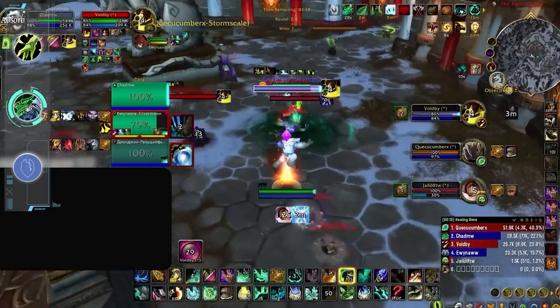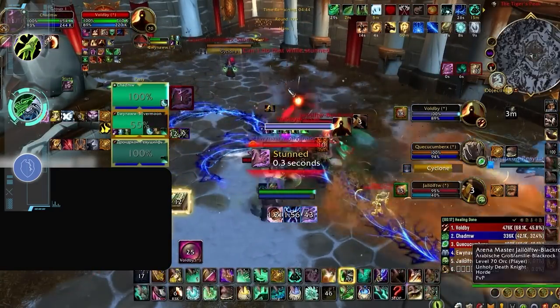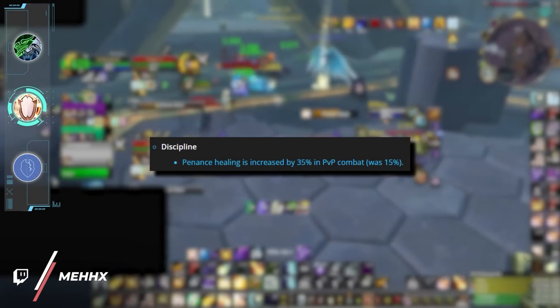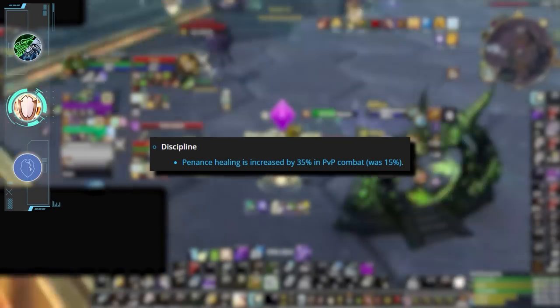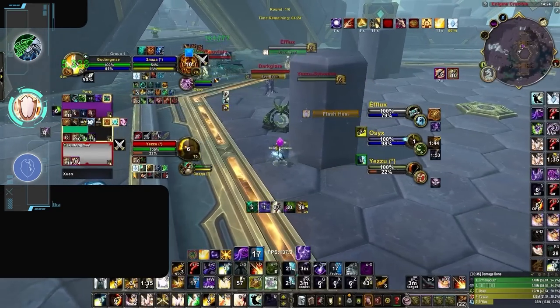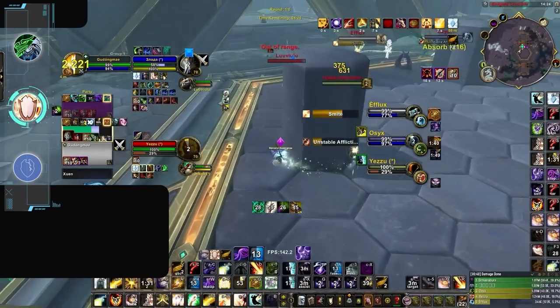Fist Weavers also perform quite well against Restoration Druids, as their high damage forces Druids to focus on healing rather than using Cyclone. Our final winning healer is Discipline Priest, who received a strong buff to Penance healing. Unfortunately, this buff is not enough to significantly improve Discipline Priest's position in the meta, as it still has weak defensive cooldowns, poor mana, and terrible throughput. As a result, Discipline Priest is only successful in very short, non-dampening games, leaving them in the C-tier.